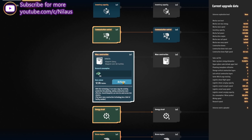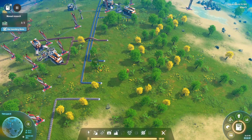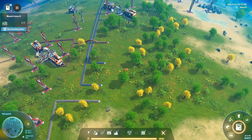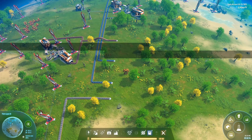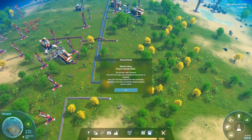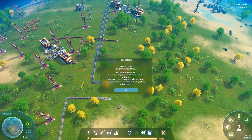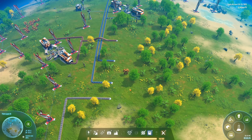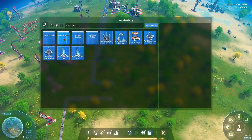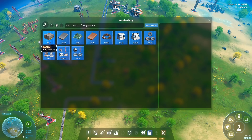We have a few researchers here and there, but on the upgrade side we have Mass Construction. I'll activate it, use my inventory items, and complete this research — because that is where the magic happens. Mass Construction Level 1 has a constraint: it can only accept 60 facilities, so we need to be careful of that. This is why I spent the time to build a really cool design using these hubs.